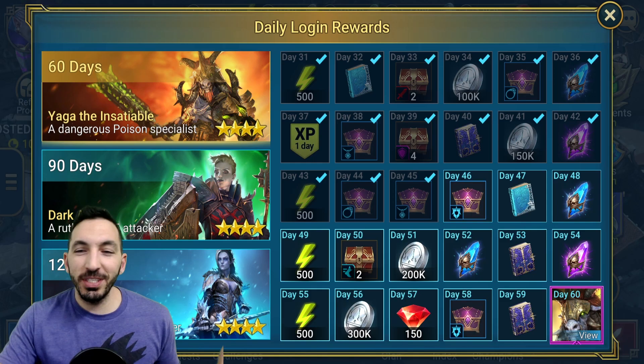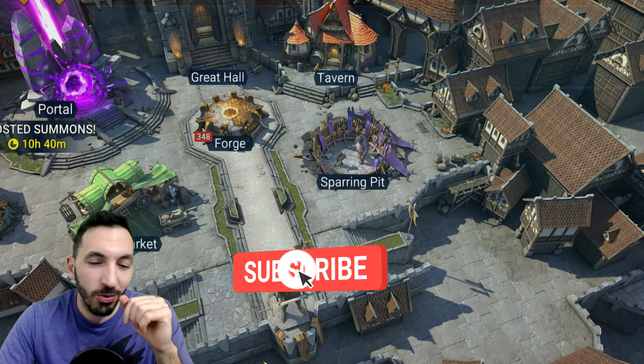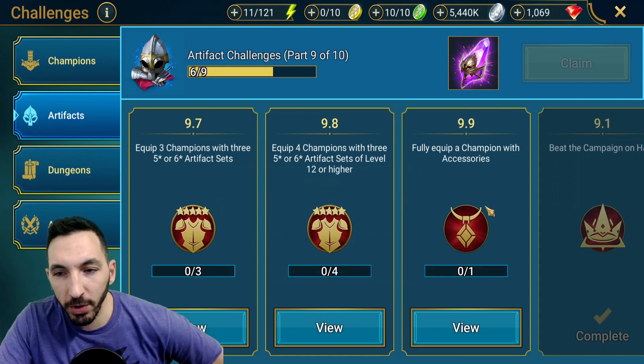Hey guys, Kolbr here. Welcome to day 45 of the Free-to-Play account. We got an amulet today — not what we wanted, so our challenges are going to stay like they are. Unfortunately, I don't think I'll be able to get that void.